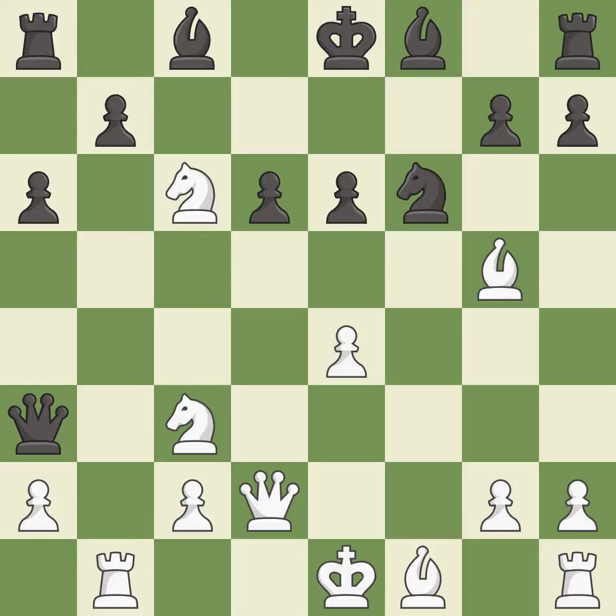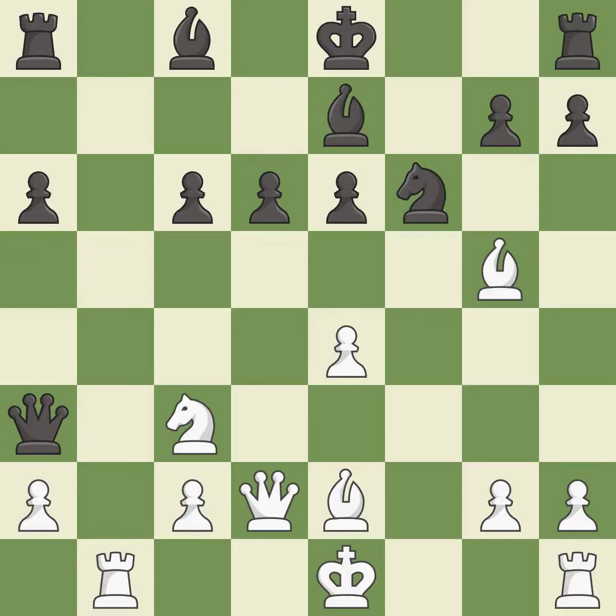Nxc6 trades off the knight on c6 before it can move to e5. Bxc6 recaptures the knight. Bb2 develops the bishop and prepares a possible future check on h5, getting it into the action.